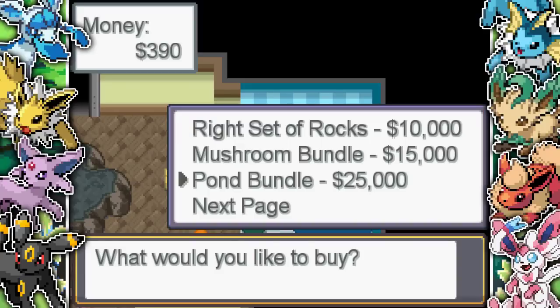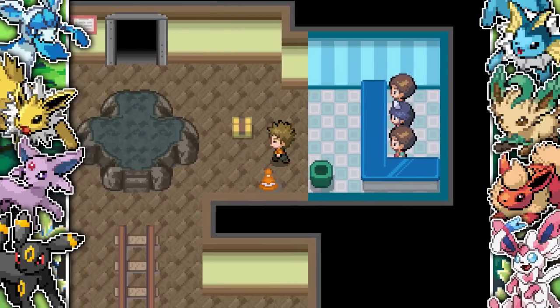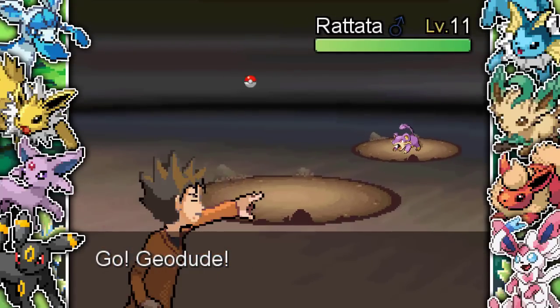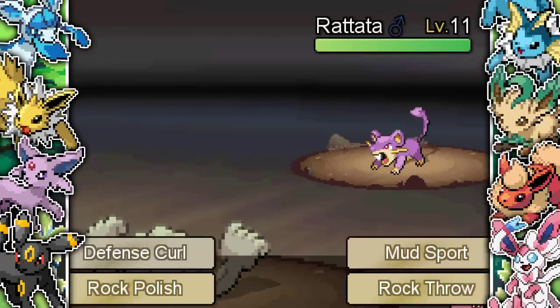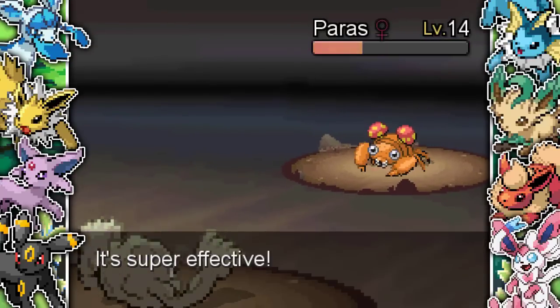I look at the different things you can buy — right set of rocks, cone removal, ideal rocks — some pretty pricey decorations, which is a bit unfortunate because all my money is going to be going on potions. Next up we get battled by a random kid with a Rattata, which is absolutely no problem for me. I'm hoping there's just no grass or water types because apart from that we're all right.